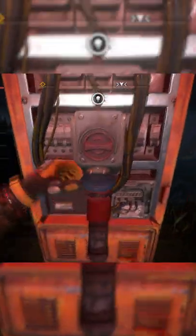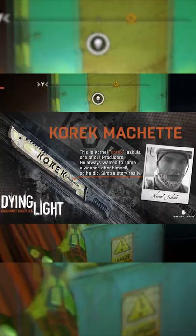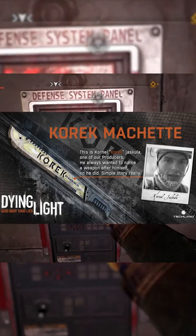Once there, you can connect the power down the floors, and I recommend using the paraglider to land safely. Korok is a Techland producer, and you may remember his machetes from the first game.